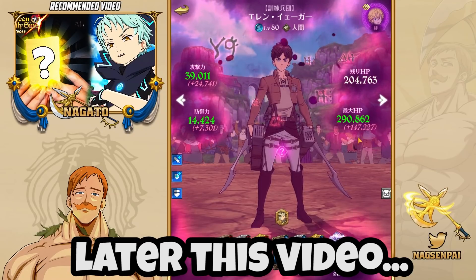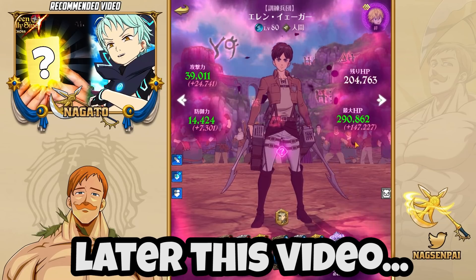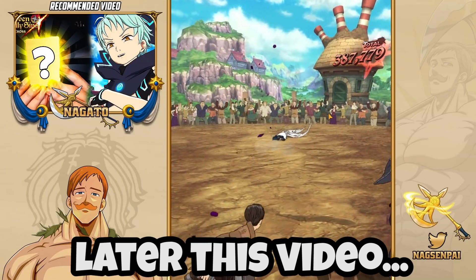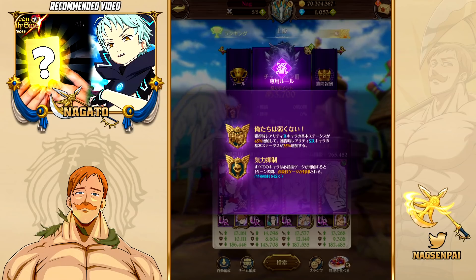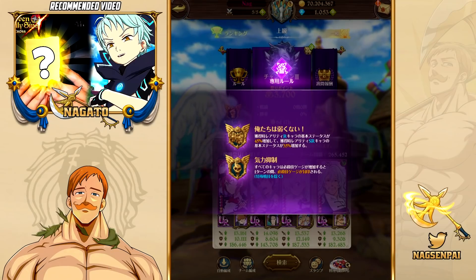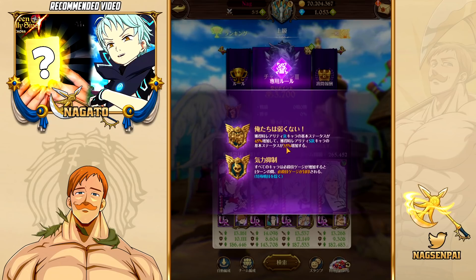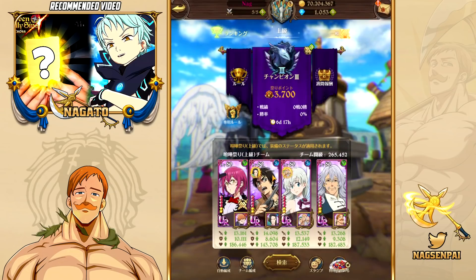Almost 40k attack, almost 290,000 HP, and then 207k. PvP actually has a good rule this week! It actually has two rules. One of them sucks — it's still the rule where after you gain an ultimate gauge you can't gain anymore. But there's a new rule where our unit's basic stats increase by 45% and SR units increase by 35%. Let me know what other SRs and R characters I can use for this, because with the current meta we have...